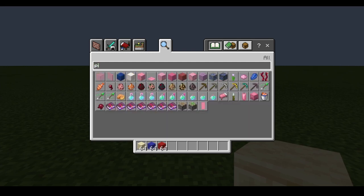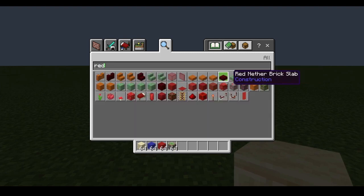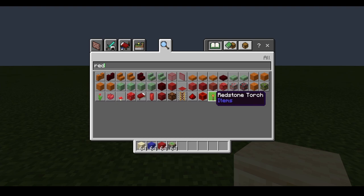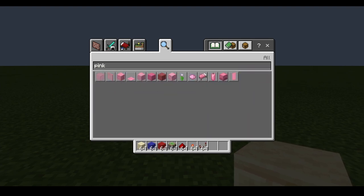Grab a piston, the sticky one, redstone, redstone torch, redstone repeater. And grab your penis color — I'm gonna choose pink because I have a pink penis.